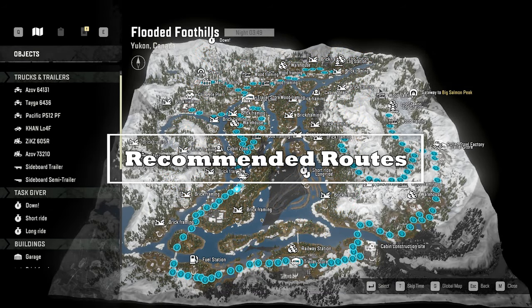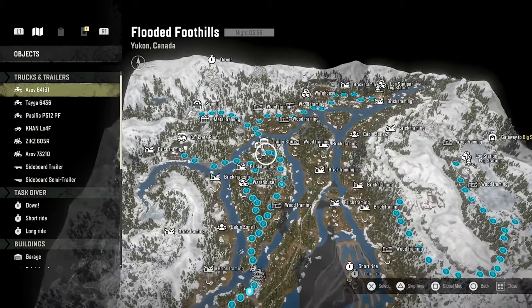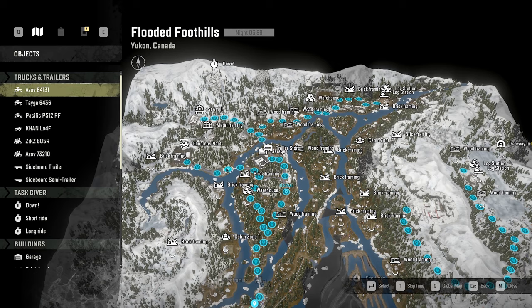Welcome to the recommended routes for flooded foothills. The blue dots are the main areas where you're picking up cargo to complete contracts. From the garage to the concrete plant is all paved — not a big issue. Getting to the sawmill goes over into a muddy area and then up a rocky path, with the super mud we talked about in areas of concern. You can skirt the sides or just winch your way through and you should be okay.